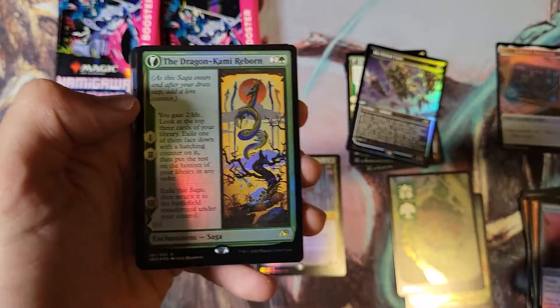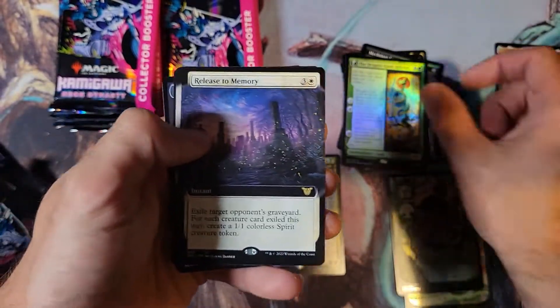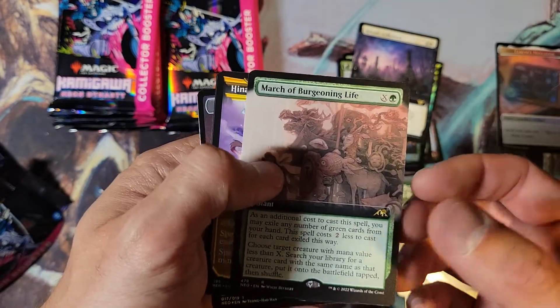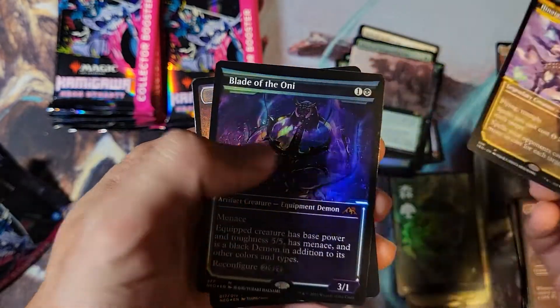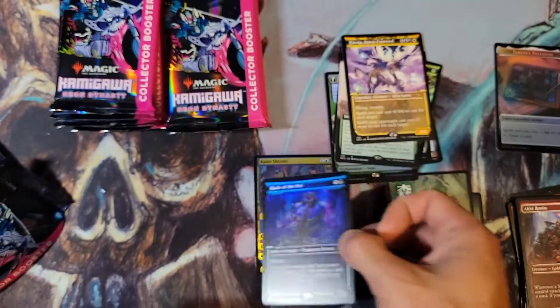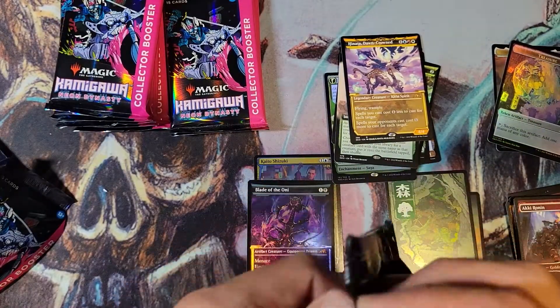You just get the whole shebang, warts and all. Another Dragon Kami Reborn, Release to Memory — decent card — March of Burgeoning Life, got the Henata anime and Blade of the Oni. Another mythic — that is the mythic showcase. Nice mythic so far, I believe.